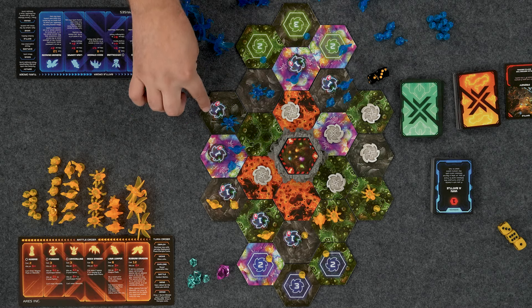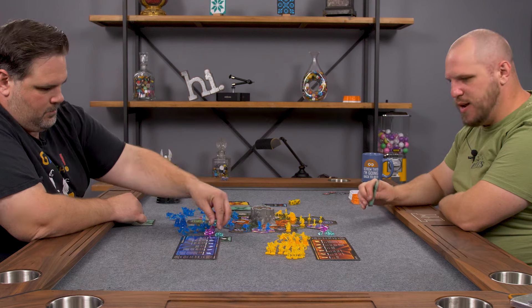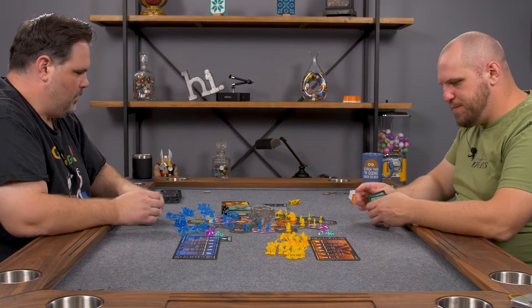Then we're going to mine: one, two, three, four, six, eight, eleven. How good indeed. I'll draw a secret mission — I do not have the monolith.